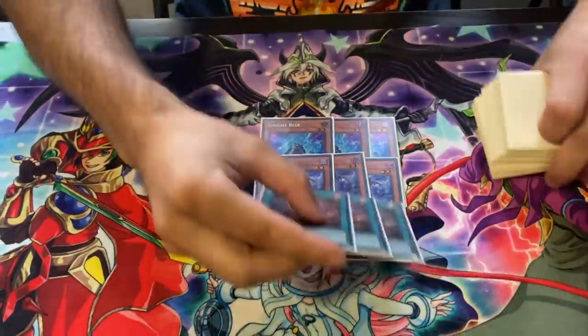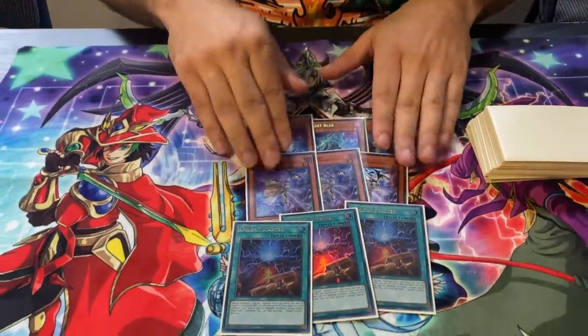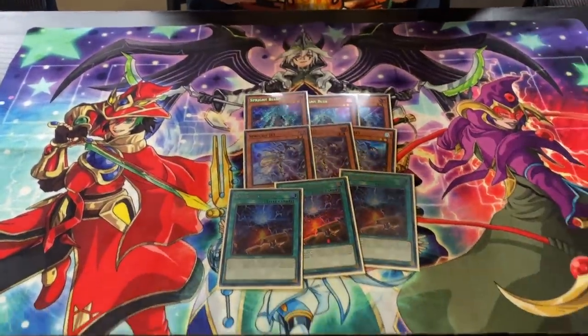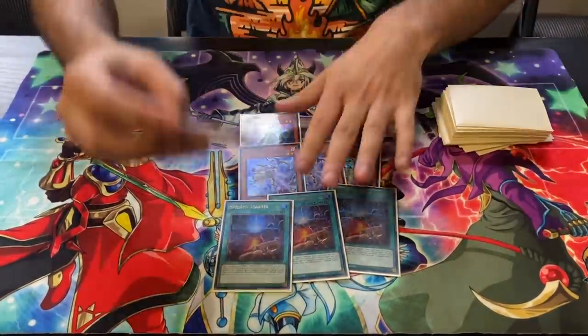The best engine you can run right now is these nine Splite cards. They're arguably some of the best cards ever made — after Zodiacs, one-card engines. You have nine of them, and because of Prosperity you effectively have twelve, so the reason this deck is so good is simply these nine.